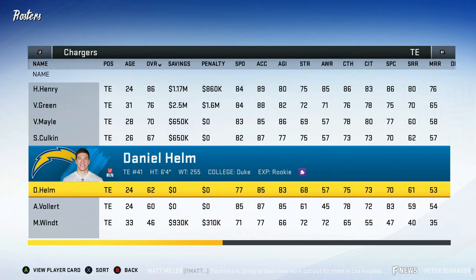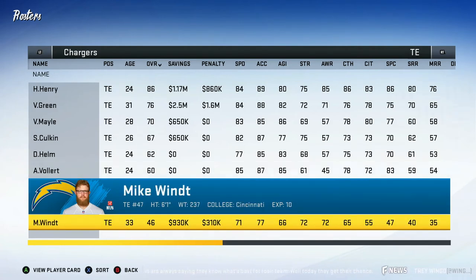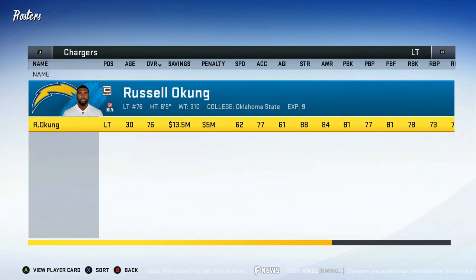Under him we have Daniel Helm — haven't really heard much of him, he's a rookie so we'll probably put him on the practice squad, but he has 77 speed which I like. I like throwing to tight ends quite a bit, especially on those double move routes. Under him we have Andrew Vollert — saw him in the preseason, he looked fairly good, another guy I might throw on the practice squad. And then we have Mike Wint, our long snapper. Long snappers are labeled under tight end in this game, which is kind of weird.